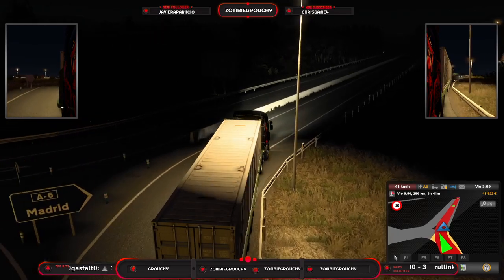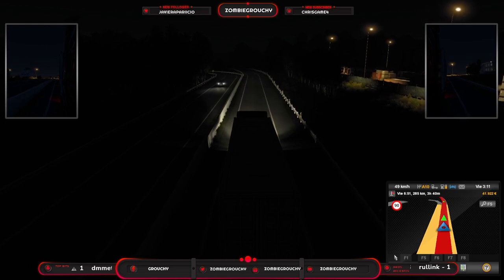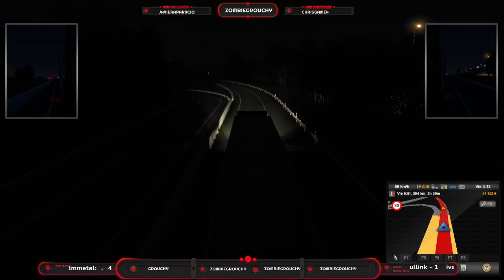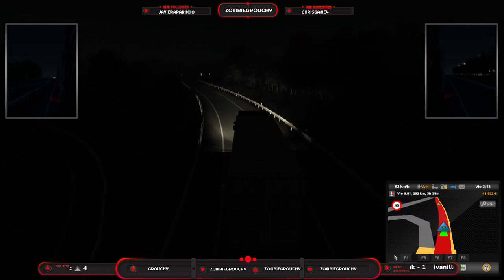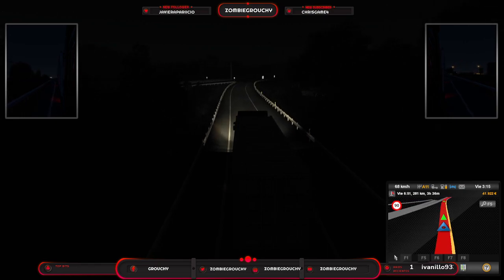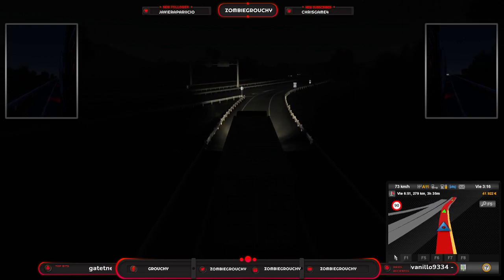Por las seis, nos vamos hacia Madrid. Se nos empieza a cansar ya el muchacho — pronto empezamos con el cansancio. A mí la verdad Pilo que me habría gustado — de hecho por ejemplo en Promods — que creo que no os habéis dado mucho cuenta, tenemos algunas empresas que lógicamente en todo el juego tienen un nombre, pero los señores de Promods para hacerlo más realista, más español, han puesto el Mercadona con sus fotos reales.